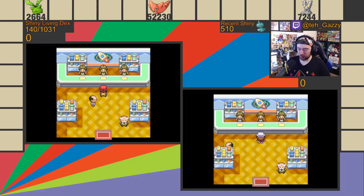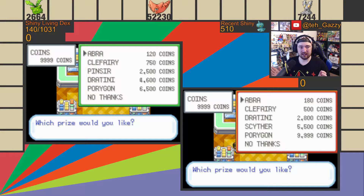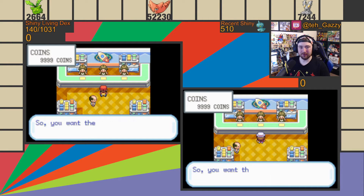We are going for the game corner Abra, which is a fairly popular soft reset hunt because it is really fast. You can get a lot of encounters in a short amount of time, and I have two games set up for this hunt — Leaf Green on the left and Fire Red on the right. The Abras cost different amounts: in Leaf Green, Abra is 120 coins, so with the full 9,999 coins you can get 83 Abras per reset. On Fire Red, where Abra costs 180 coins, you can get 55 Abras per reset, meaning combined I can get 138 Abras per reset.